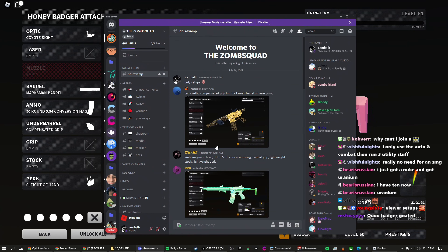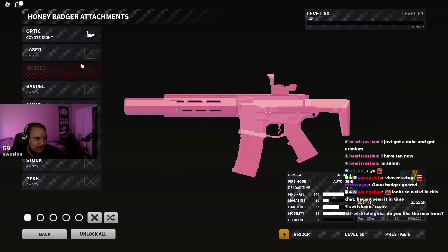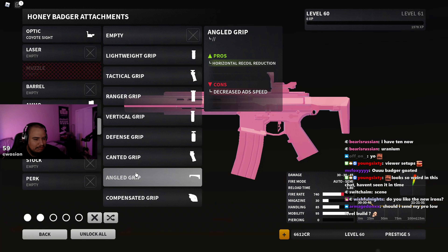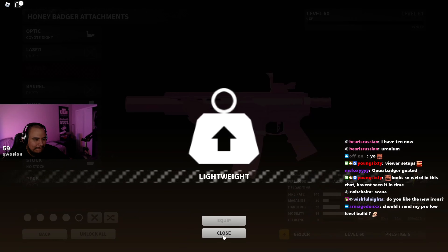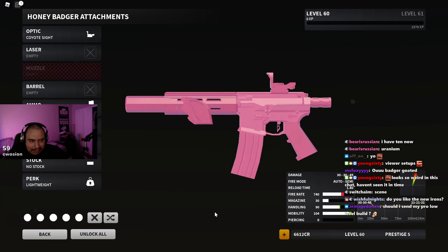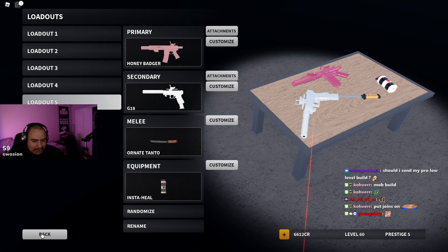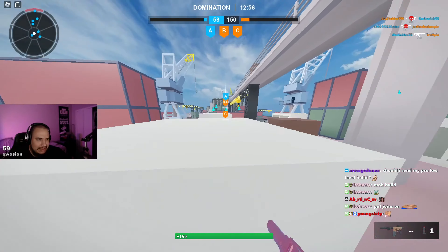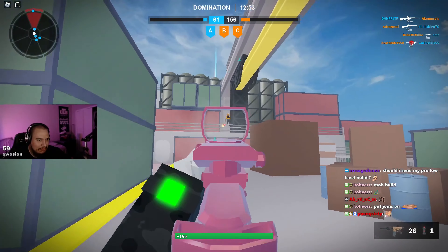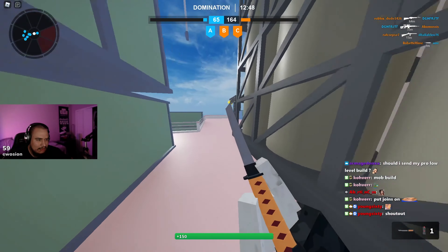First setup we're using is Kayde's - he's using Coyote, 30 round 556, pump grip. He's also using no stock and lightweight, so it's like a faster movement version of the setup I was using. It's the same mag type, same 556, so it should feel the same. Mobility is probably higher and recoil is probably up there too.